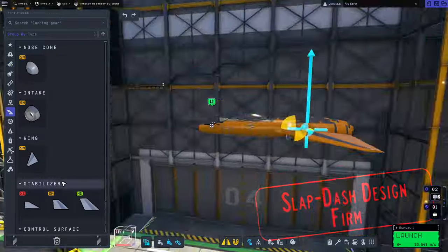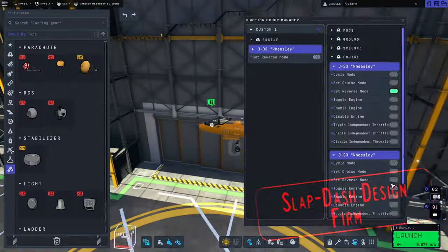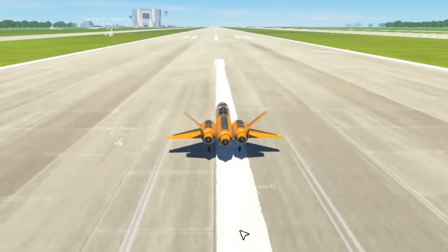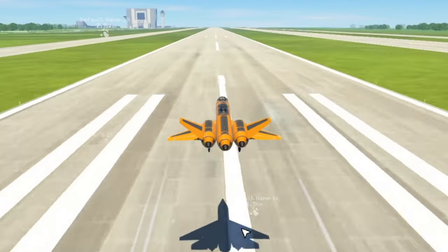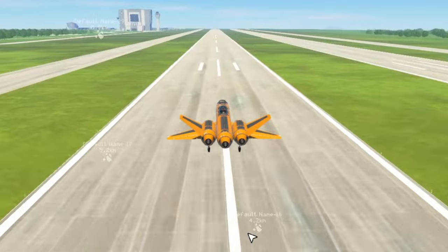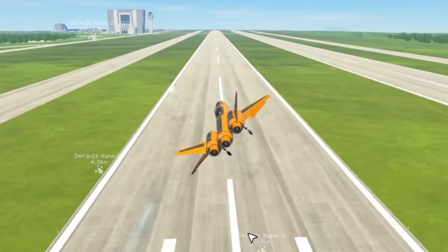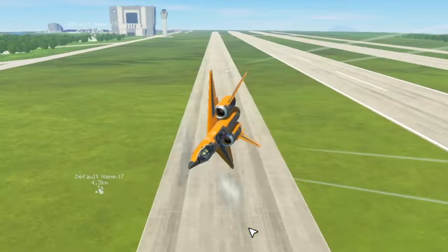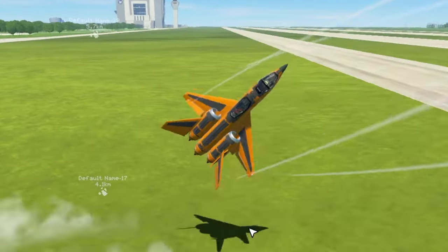Work begins on a new plane, one that will be able to carry two and bring Derges home faster than the recovery team can sail over to get him. With Valentina demanding to test every craft, she takes off to the skies, but on the first test manoeuvre the craft goes into an uncontrolled spin. Just first-class design right there.